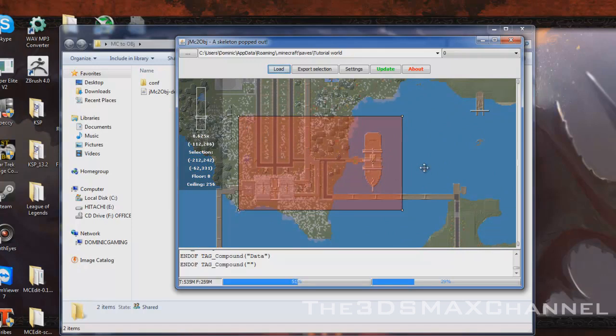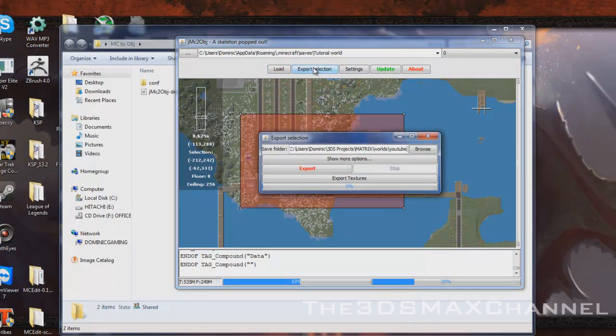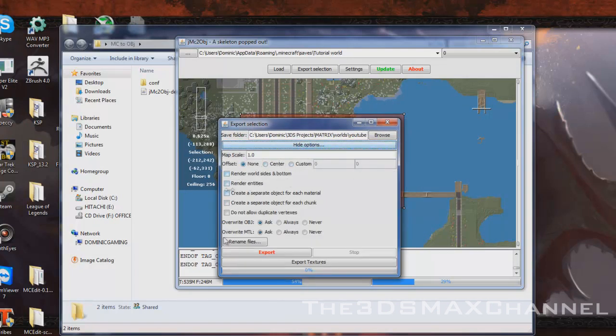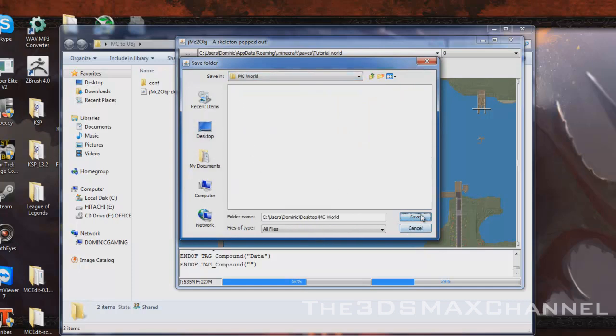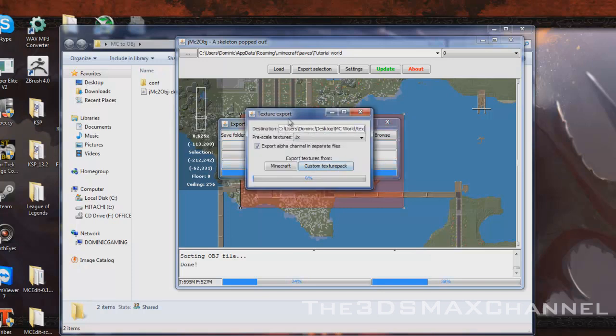When you've chosen what you want to export, click export selection beside the load button. You get this little box. There's a 'show more options' section — you don't have to do any of this, but there's stuff there you might want to do. Choose where you want to save yours — I'm going to put mine on the desktop. Save it there and click export. The bigger the selection, the longer it will take. You're also going to want to export the textures as well, so export the textures.